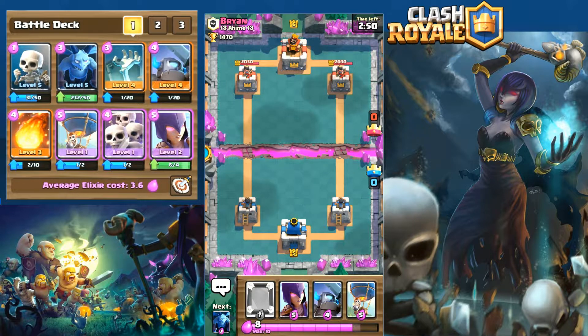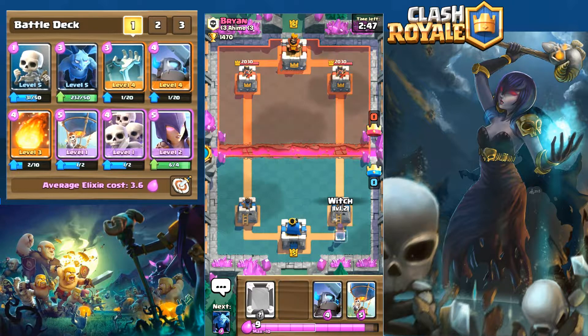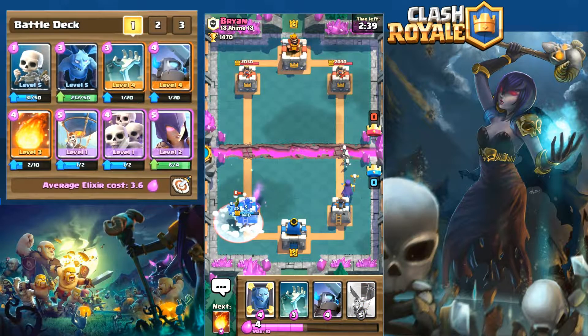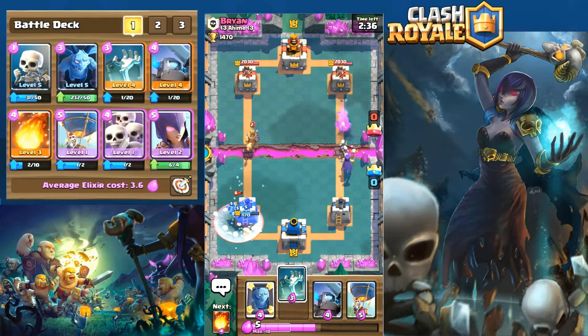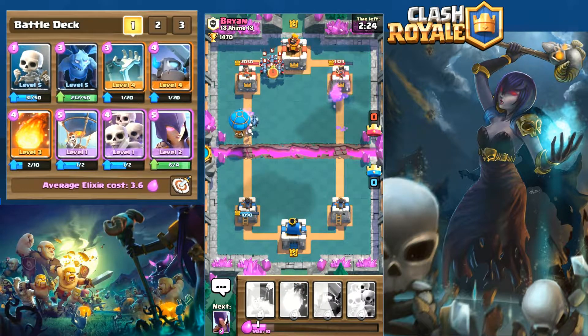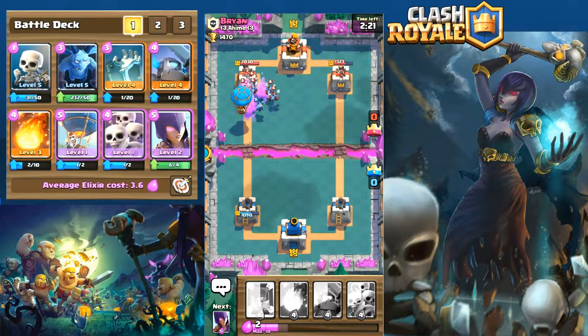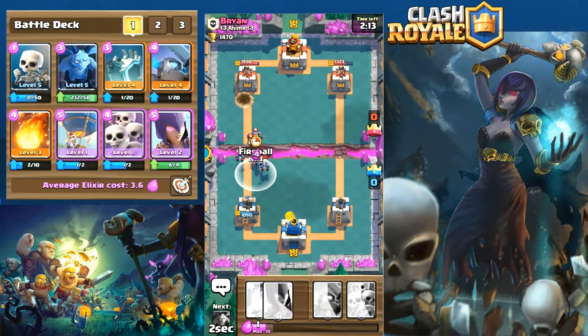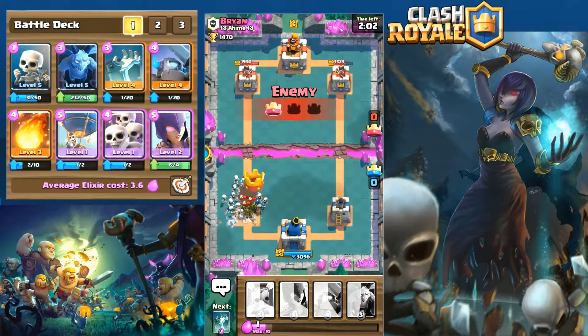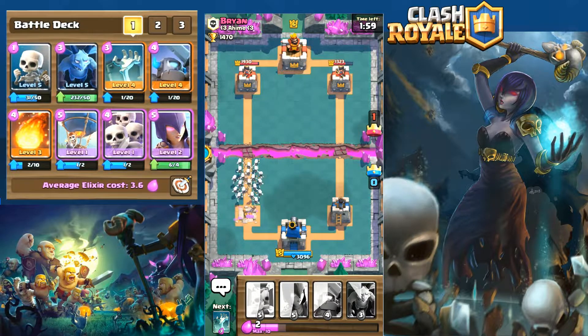Right off the bat we have excellent push cards but not great counter cards. We have the witch with a mirror witch on reserve. He lays down the barrel bomb which we counter with minions. He does have a freeze card which threw me off — with the prince I didn't have much to distract so I had to throw the tombstone down quick. Our witch is making havoc on the right, but he lays down the minion army which makes quick work of my balloon.